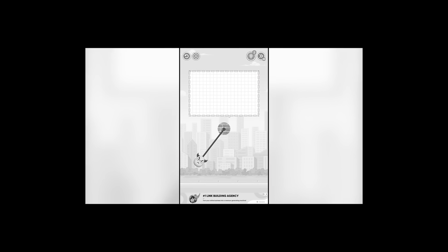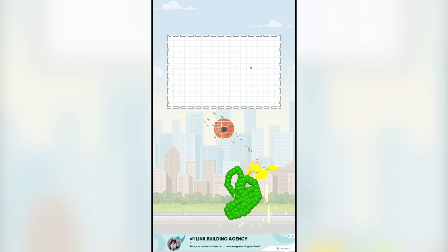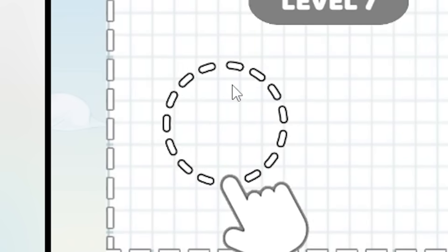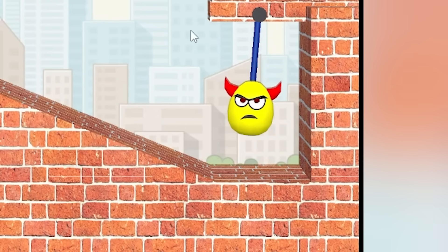There's literally an ad after every single level. Anyway, let's just kill this guy really quickly. I'm getting frustrated by all these advertisements. So get out of here, stupid egg. Level seven — it wants me to draw a circle. So I'm guessing the circle is going to drop, roll down and then squash the egg, make breakfast. So let's go ahead and do that.